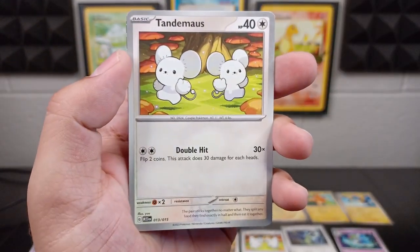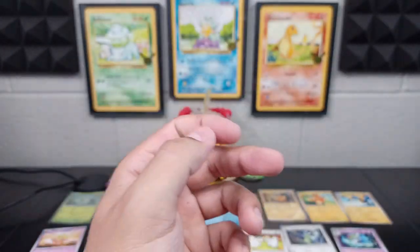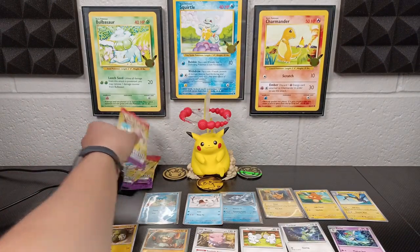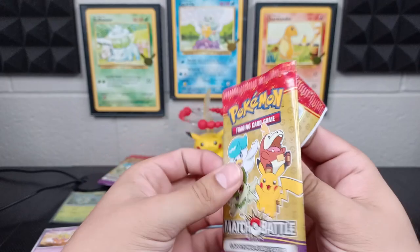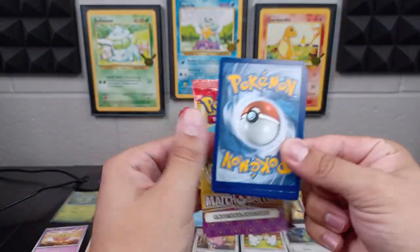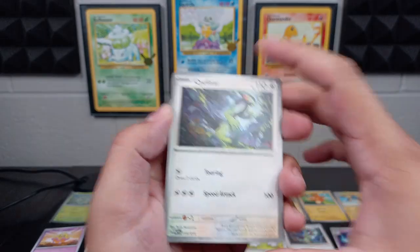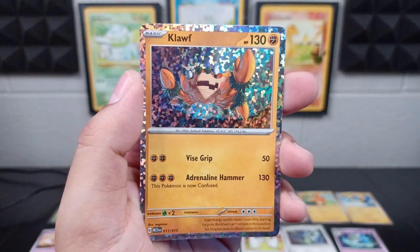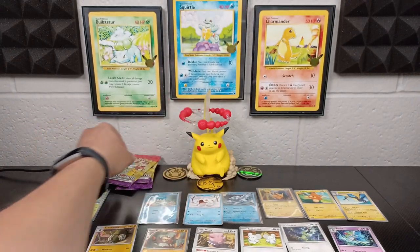Curlia, Tandemouse looking cute as always, Kilowatt Trail, and another Cloth — he's going to haunt me in my dreams. I think last year I did not open up as many as I am today — I didn't even document it, I just kind of opened packs in the background while doing other videos. But I definitely got way more packs this time around. We got Cyclizar, Pommy, Sandaconda, and Cloth again — what are we going to do? I need to pull Fuecoco.